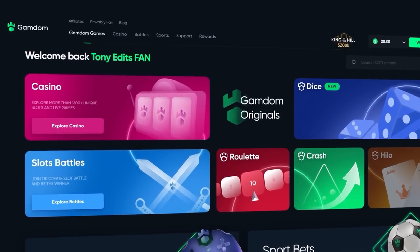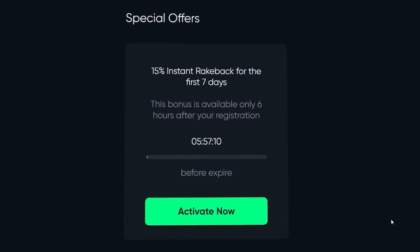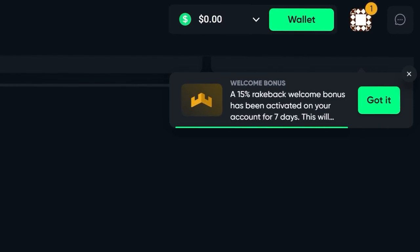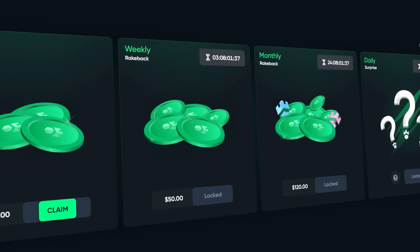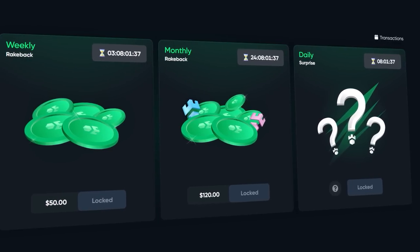Before we get back into the video — if you are above the age of 18 and new to Gandam and want a chance to claim some rewards, go to the rewards button after registering. At the bottom of the page you'll see a box that says 'Claim Bonus.' Type in code Tony Edits to instantly unlock a 15% rakeback for your first seven days, plus instant, weekly, and monthly rakeback, and a daily surprise bonus every 24 hours.